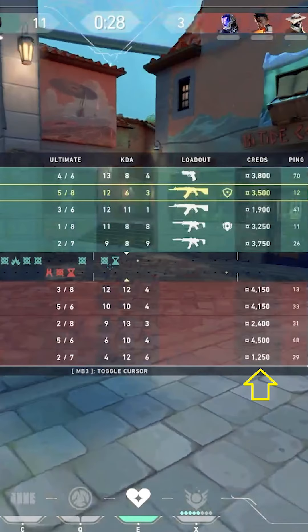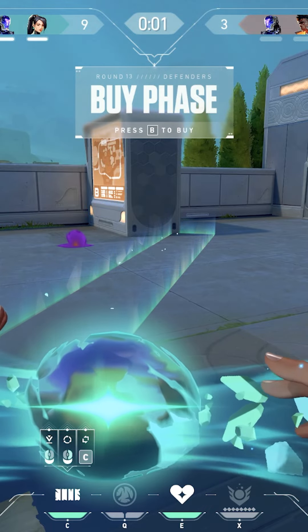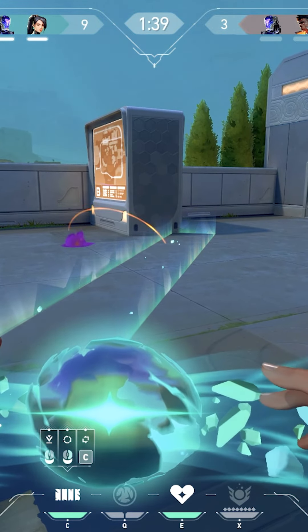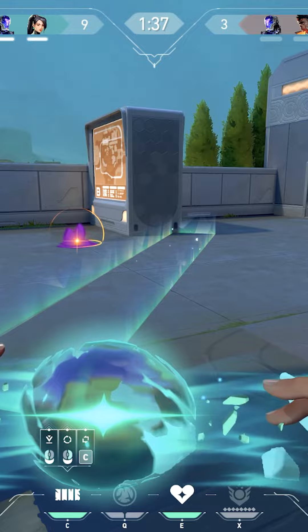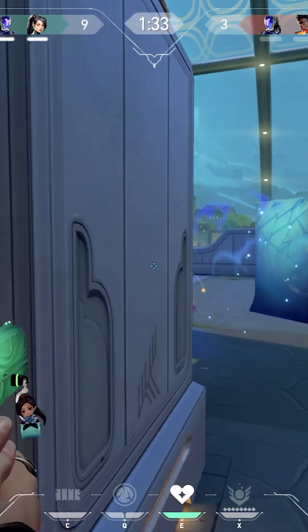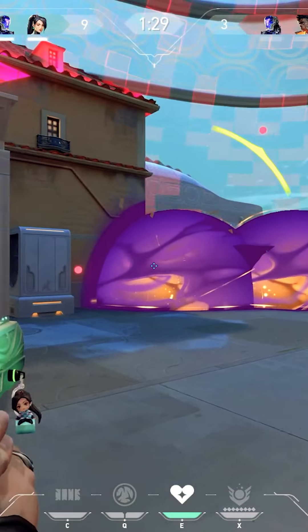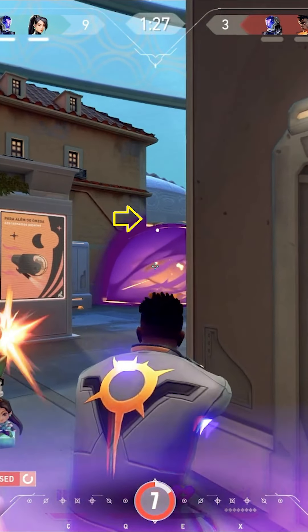Let's talk about Eco. The attackers essentially waited the entire round to execute. I just need to kill the Spike Holder, and we do — it's Cypher. I'm going to spam a couple, but I have no intention of killing Gekko here, because if he lives he only gets $1,000 instead of the regular Eco. You'll see he's holding a Spectre — he only got $1,000, so he's essentially broke with a Spectre. We're in good shape.